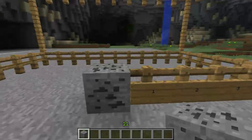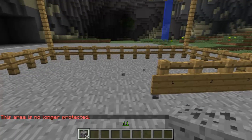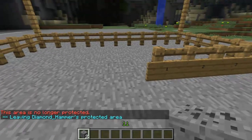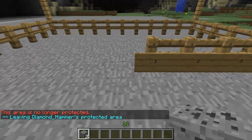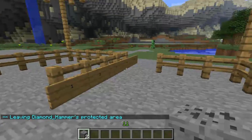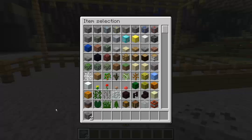It's simple enough. When removing the coal ore you'll receive it back — I'm in creative at the moment so it just disappears, but you will receive it back. You can use it again at any time. Once you've removed it, the protection is no longer there.